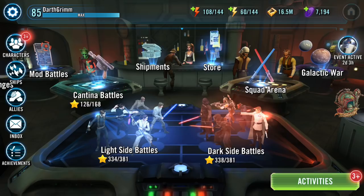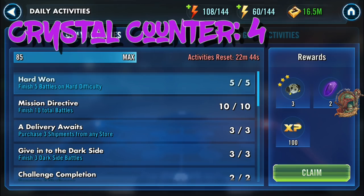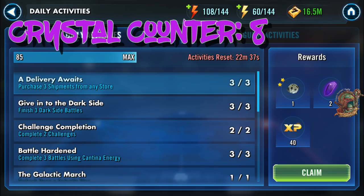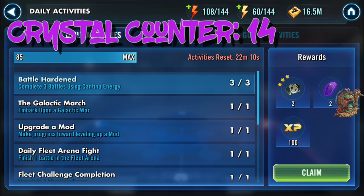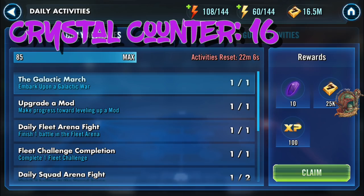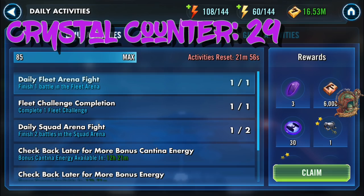I've barely edited any of this gameplay footage because I wanted you to see legitimately and realistically how fast you can get your daily activities done, especially if you're really short on time. I've got a little crystal counter going. Bear in mind this is at level 85, so your crystal count should be roughly the same but may vary slightly at lower levels. Also keep in mind that purchasing three total shipments means any store — character shards from Cantina, Galactic War, or Arena all count. You don't have to buy that gear for credits, but that's really the best way to do it in my opinion.